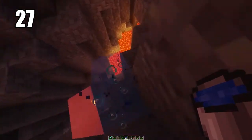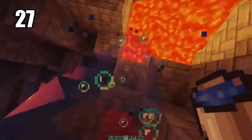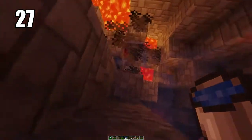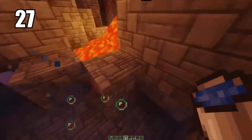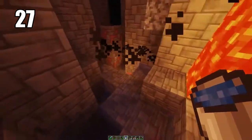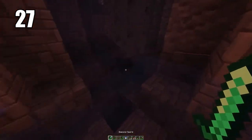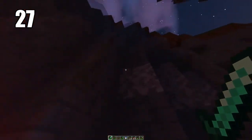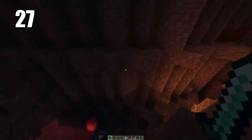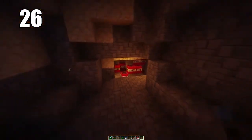Tip number 27: carrying a water bucket for literally doing anything is a must-have, especially when mining, and even when fighting in combat. If you're getting swarmed by mobs, literally just throwing water down will make it a lot harder for them to reach you and can basically be your escape. Setting a water bucket at the top of a long drop like a mineshaft means you can swim right back up instead of having to climb. Always carry a water bucket.